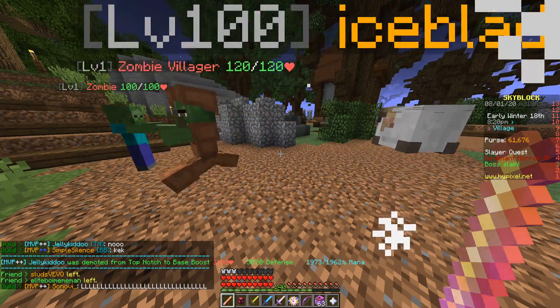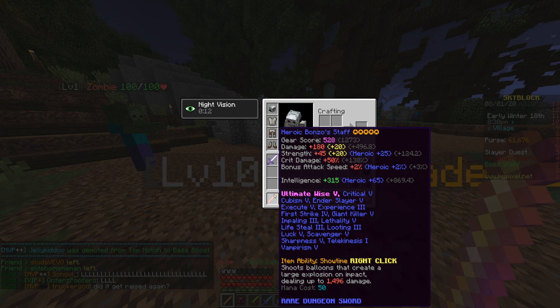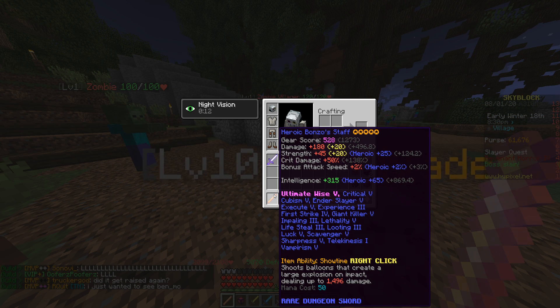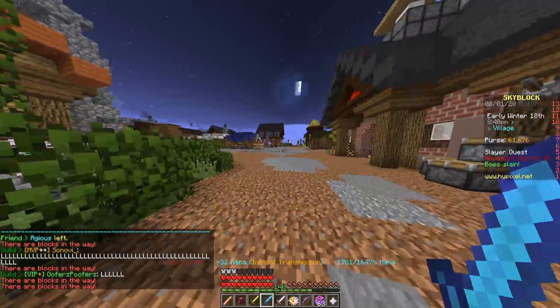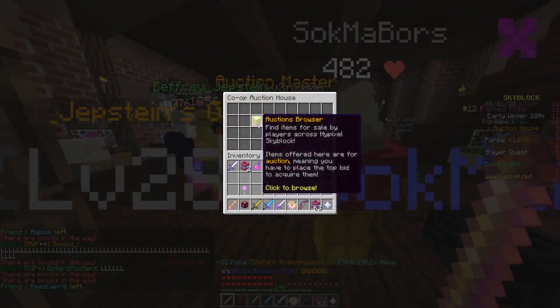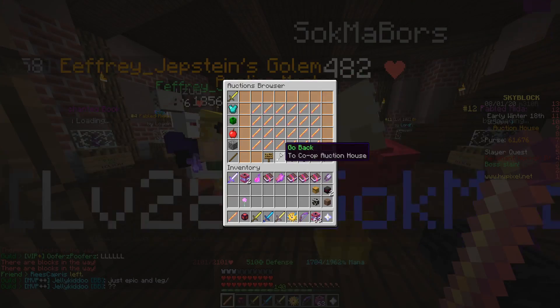Bonzo is going to do quite a bit less damage — about 14k — so that's about two and a half times worse, which is kind of unfortunate. I still think the Bonzo staff has some use; it's not the best magic weapon anymore, I know, but talking from affordability it is very good.